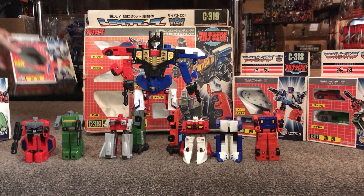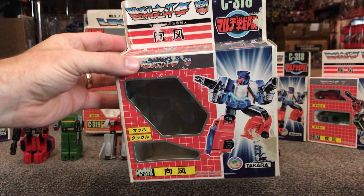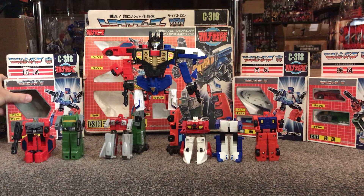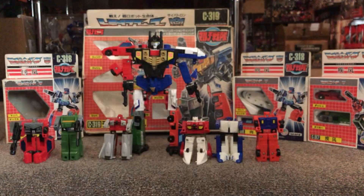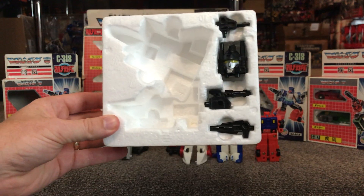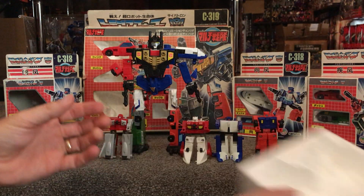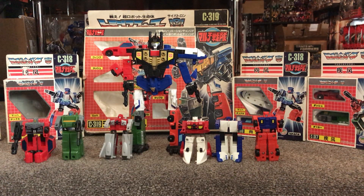Then they had the twin packs that came out. So here's a twin pack of the two figures, and I've got the inserts as well. A bit like the other combiners, they had all the bits of kibble that came in with them — so there are two feet inside that one, and here with Wing Waver's box you've got the head and all the other parts. So you could get the combiner in the gift set, or piece it together with the double packs.